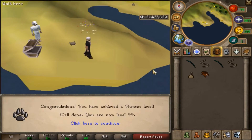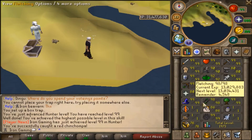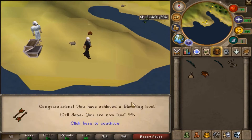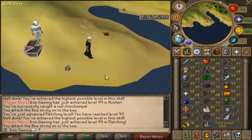99 Hunter — so that's one 99. Now we're going to go and do Fletching; I'm going to fletch these bows. And there we go, 99 Fletching! So now we have 14 99s.